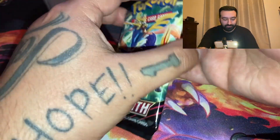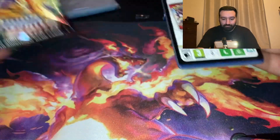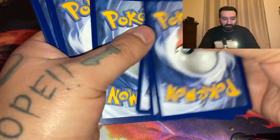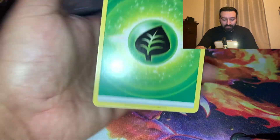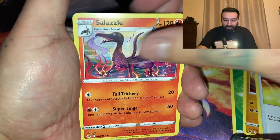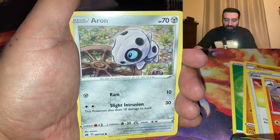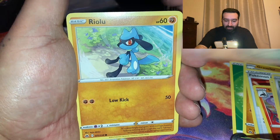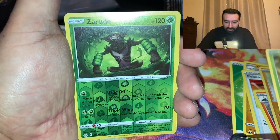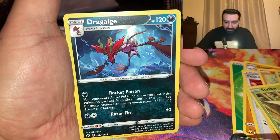Now another Crown Zenith. The code card means nothing because it's a subset. Here we go — Leaf Energy, Graveler, Catcher, Sneasel, Rockruff, Aeron, Riolu, Starly, Scyther, Snorunt again, and a Dragapult.